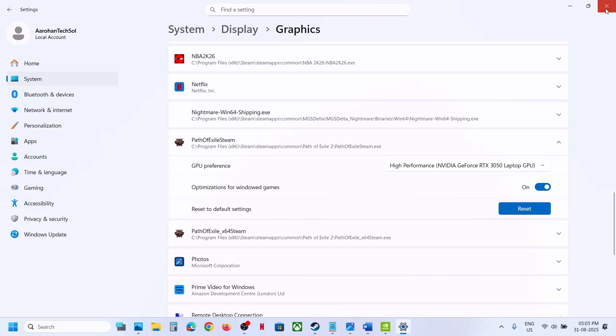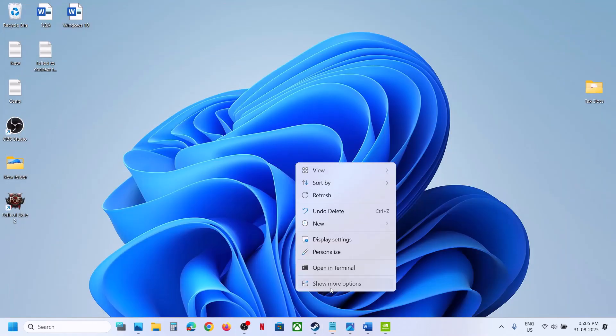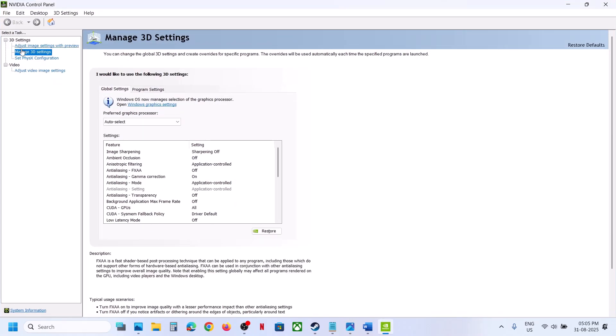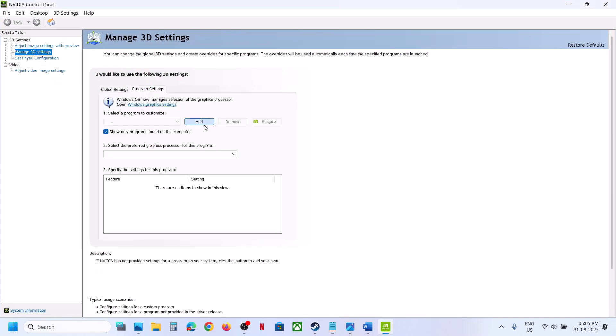Nvidia users can go to the desktop, show more options, and click on 'Nvidia Control Panel'. Now go to 'Manage 3D Settings', then go to 'Program Settings', and click on 'Add'.